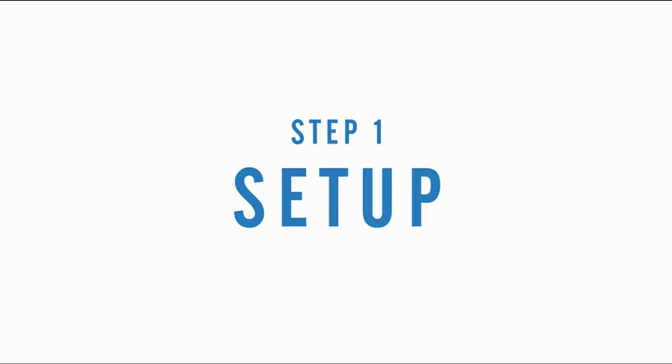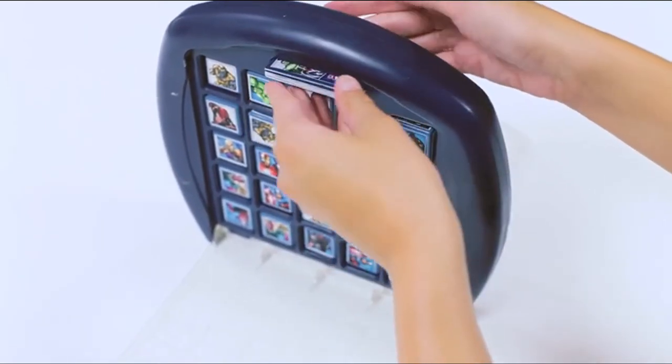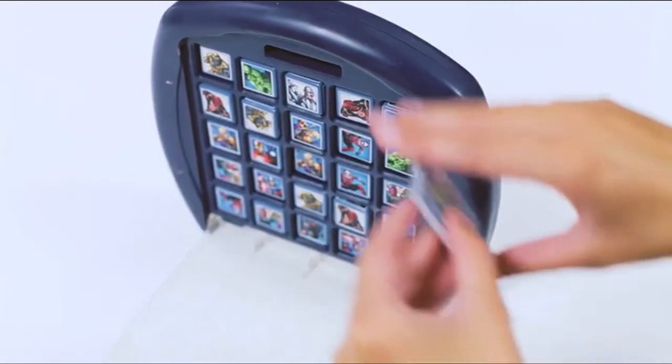Step 1: Set up. Load the 25 cubes into the game grid, making sure there are no more than two of the same character in the same row, column or diagonal.